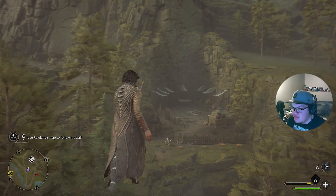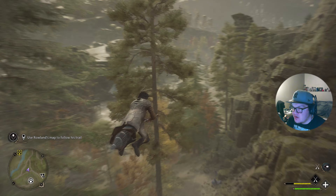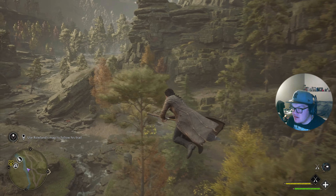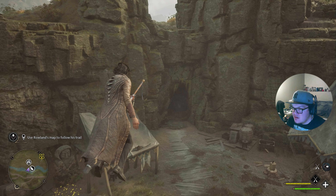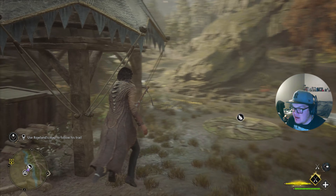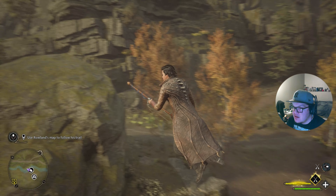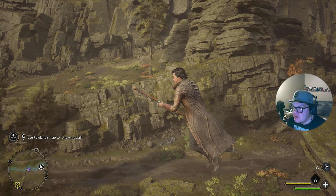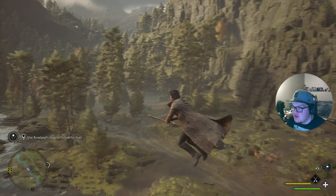We leave the camp and there should be a broken tower nearby. Is that the mining site? There's a Merlin Trial here and a path. I don't know where I'm looking — I don't see any broken building. Oh, would that be it? There's a broken tower and further down there should be a gateway.